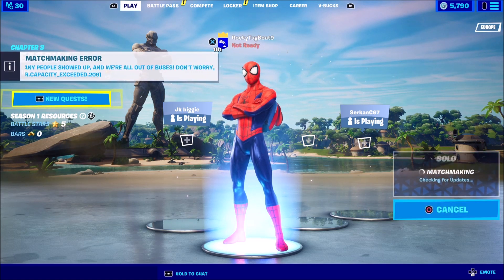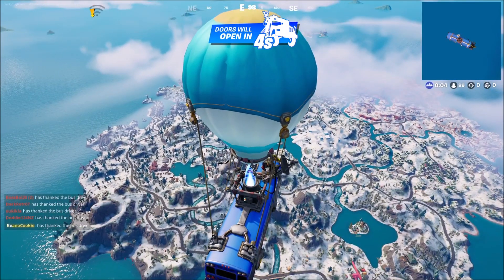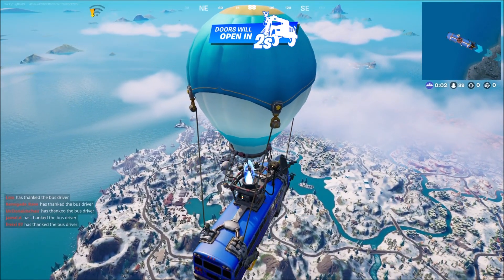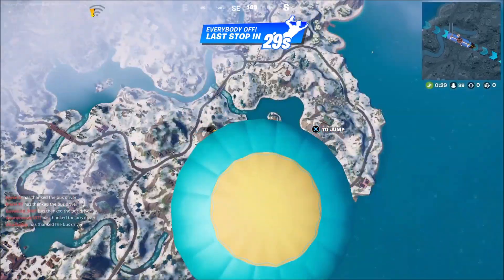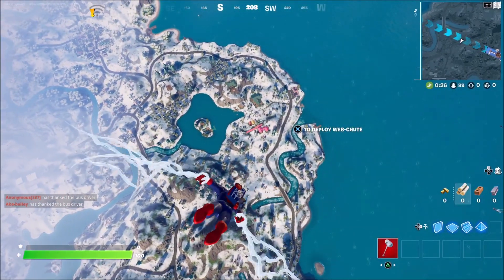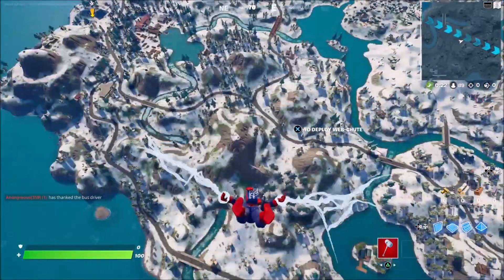We are going to struggle to get into a game here, so we're going to try our best and see what happens. We have to play on Oceana just to get into a game — it is that mad. So we're just going to jump and land at a random spot on the brand new map, using the new Webchute.